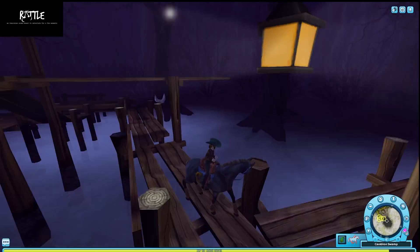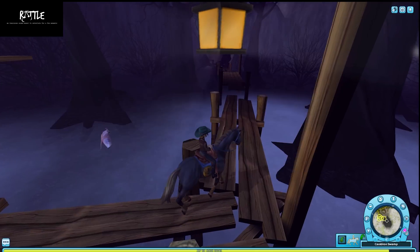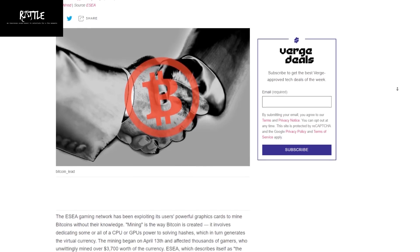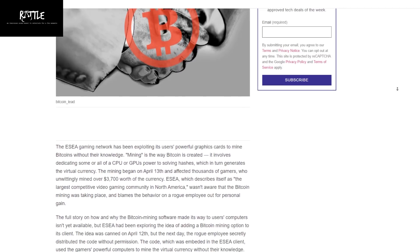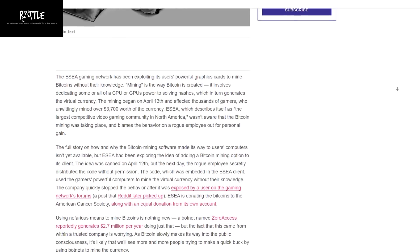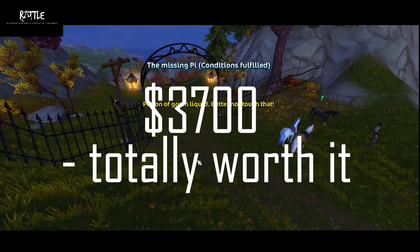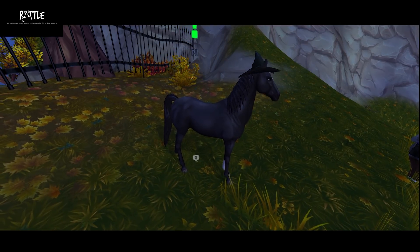Although rootkits are dangerous in and of themselves, it's more what is being done with the rootkit that can cause problems. In 2013, it was revealed that an employee at ESEA had used rootkits to run Bitcoin data mining. They had installed software on the kernel of these powerful machines, which could easily be used to solve hashes and mine Bitcoin, literally using the CPU processor's power without the players even knowing. In total, they mined around $3,700 in a few days before they were caught. This rightly upset a large part of their community, as it was done without any sort of permission.